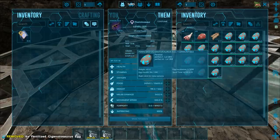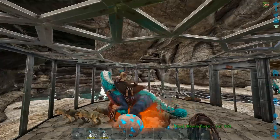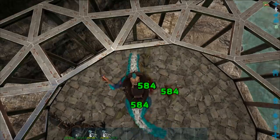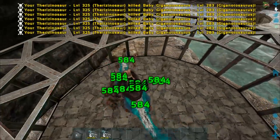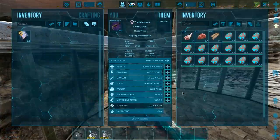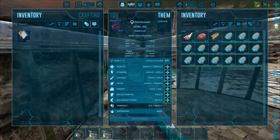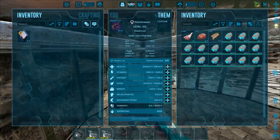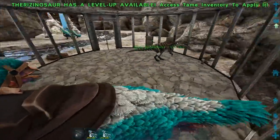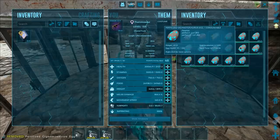Let's just dump out a bunch of giga eggs here. We have our Therizino, by the way. This is the color combination, which is looking really dope. I feel like that might actually be white on the back and not gray like I thought it was. We're kind of glitching around here a little bit because — okay, that's a lot of levels. Basically, we're glitching around because the server doesn't realize that I technically have more weight than I thought I did.